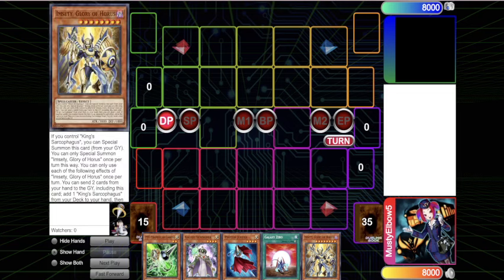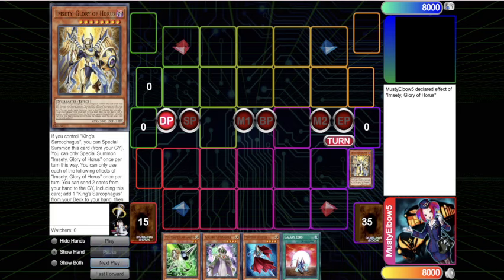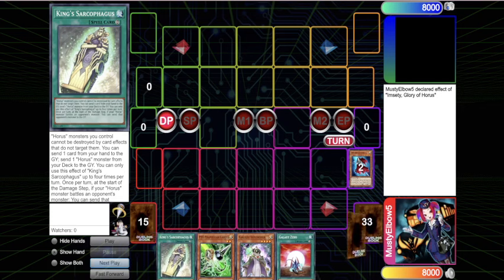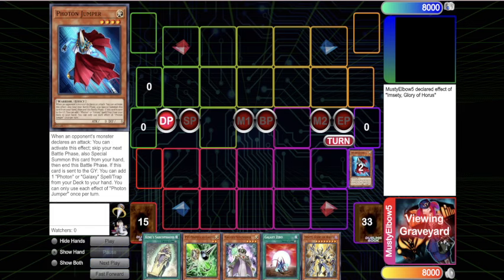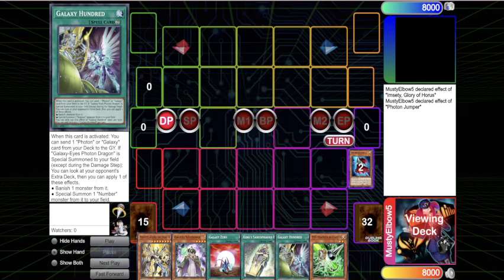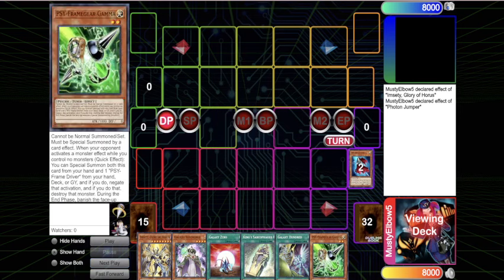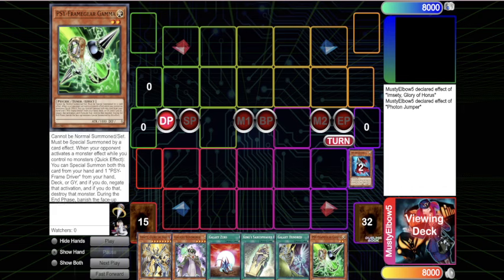When you have Amnesty and Photon Jumper in your opening, it's obviously a really good start because you're going to get the Sarcophagus and draw an additional card. It also triggers the Photon Jumper so you're just plussing like crazy. I can get Galaxy 100 - I don't actually need Galaxy Zero at all. I run light hand traps, which I'll explain a little bit later.